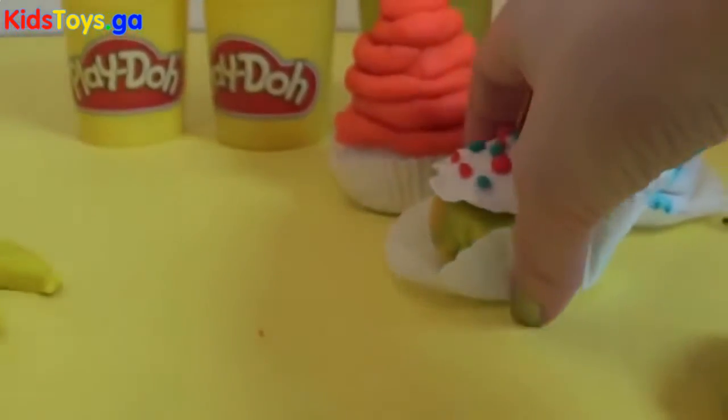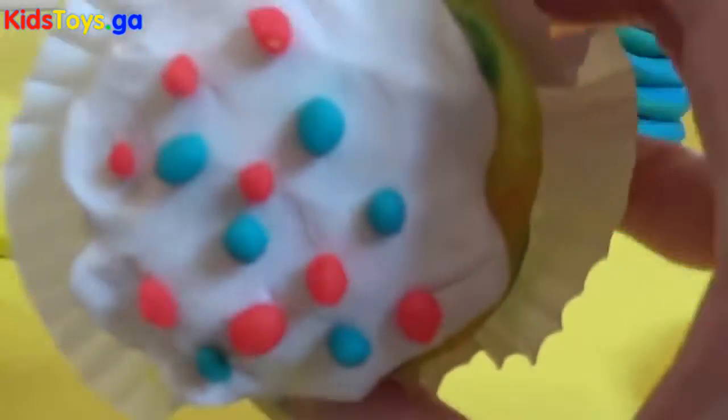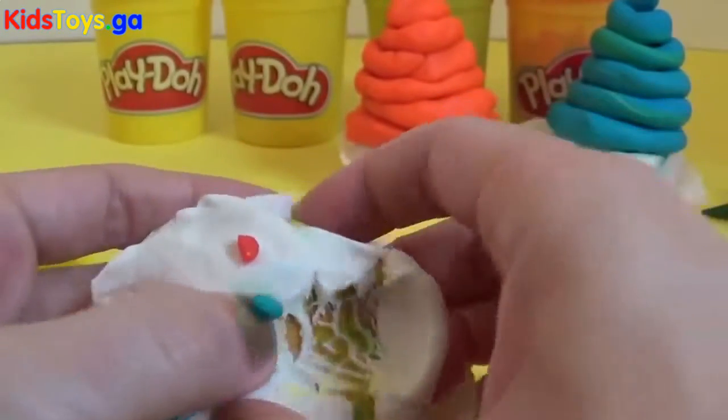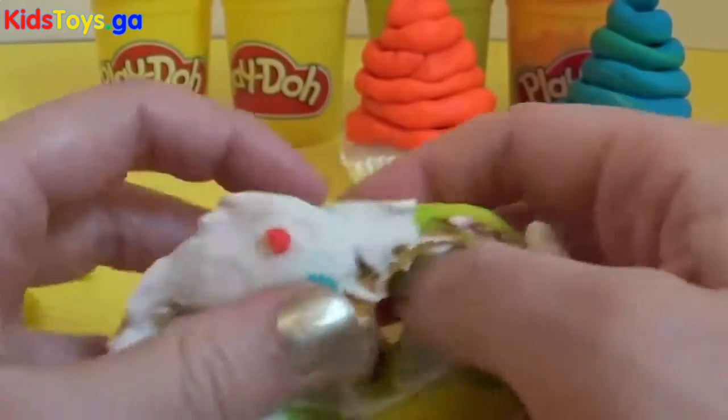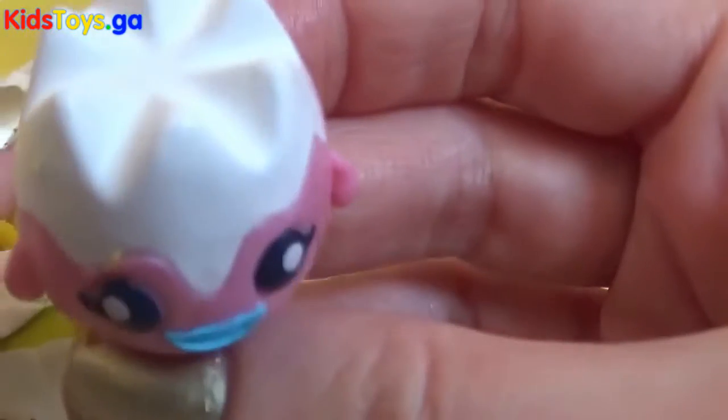And next, what should we open next? Let's open the sprinkles cupcake. Oh, all the sprinkles are falling off. Let's look inside — what do we have? Look who it is! It's Plumpty from the Moshi Monsters.